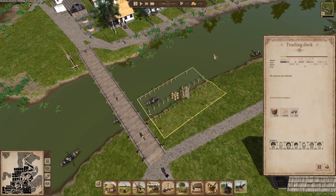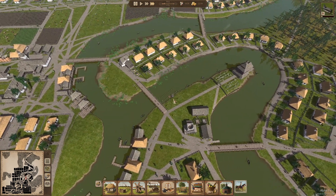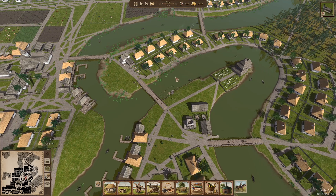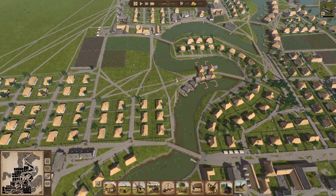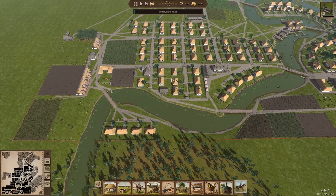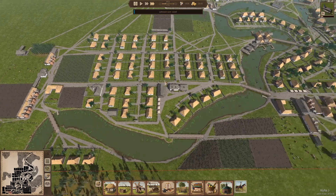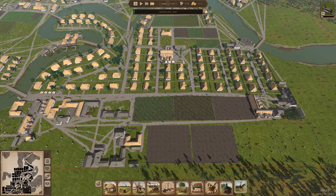I kind of reached a point with this Let's Play where I was like, well, what else am I gonna possibly do now? But this adds a little bit of stuff for us to do here with the new trading dock and the rebalancing of employment distribution — as far as how people live might affect how the map plays. I will play around with it a little bit and if I see anything interesting happening, I'll do another couple episodes of this. But other than that, I don't think I'm going to come back to this Let's Play specifically until there's a major update.